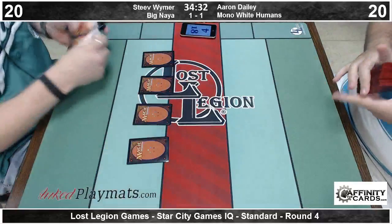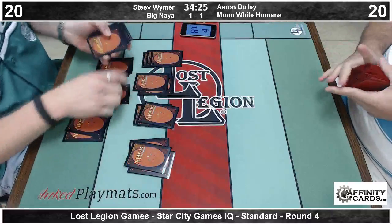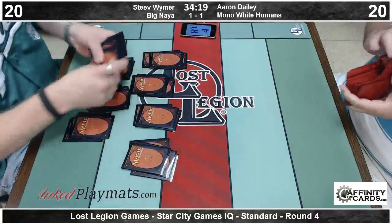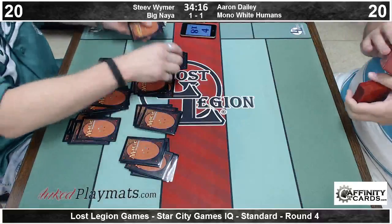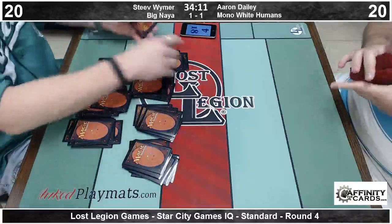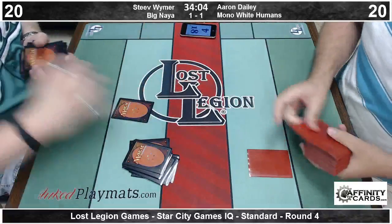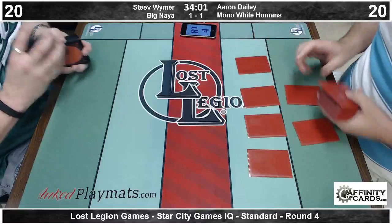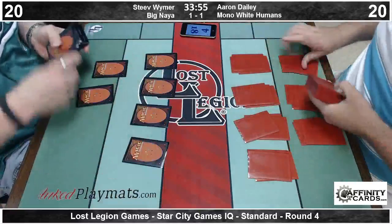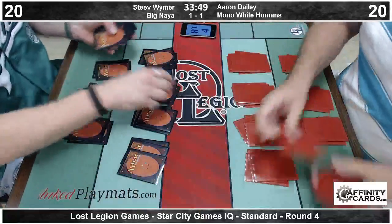I want to do a brief recap while these guys are shuffling up and look at the state of the tournament. 24 players, which meant 5 rounds of Swiss — this is obviously round 4. We did have a couple of double draws. Garrett, you're undefeated, right? There's only going to be 12 after, so Garrett can double draw. So Garrett's playing American Control and Alec Myers is playing Junk Aristocrats — they are double drawing in, so they'll be part of the top 8. The winner of this match will be in the top 8, assuming they do not intentionally draw. I think there's a very good chance they have already intentionally drawn this match and just played it out anyway.